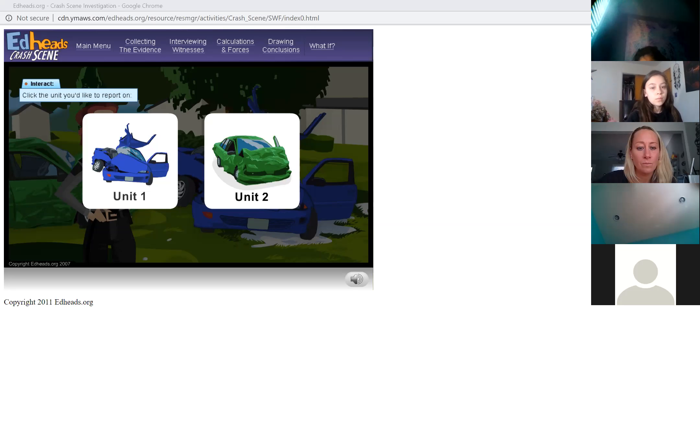I typed in the username once, so it saves it automatically. Go to games, number games, down to crash scene investigation, and it opens up, then you click start.